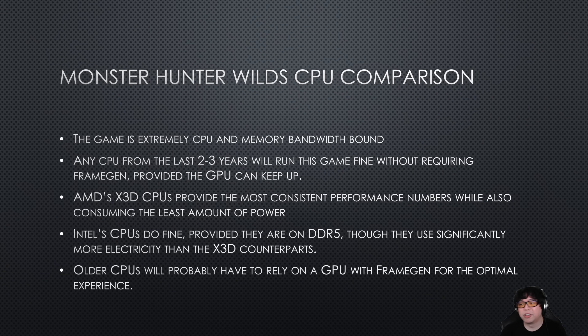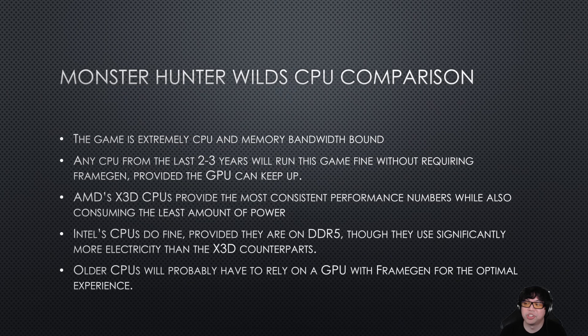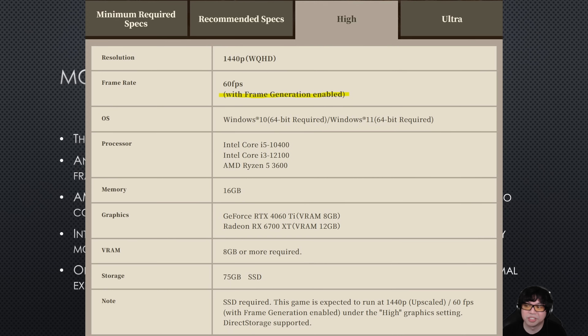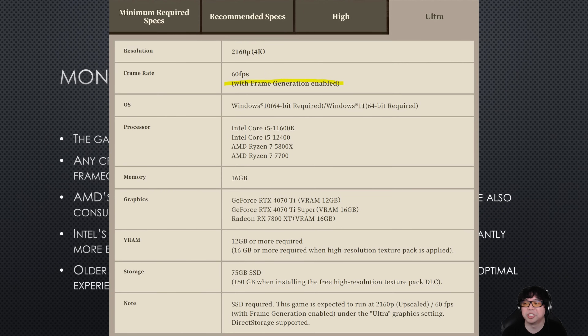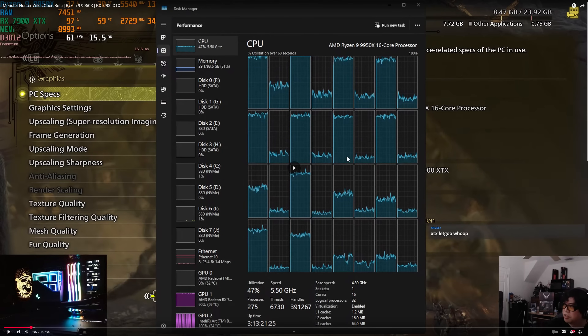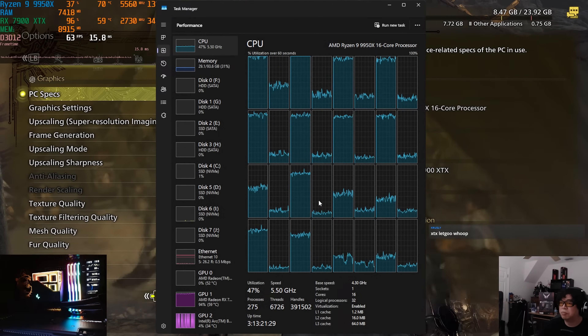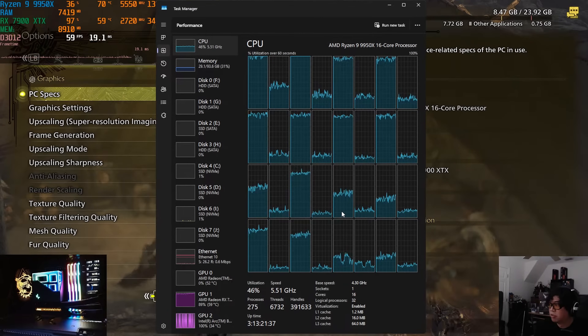Conclusion: for someone who primarily games and is planning to sink hundreds if not thousands of hours into Monster Hunter Wilds, X3D CPUs are the top choice. Capcom recommends turning on FrameGen in their benchmark and lists it as enabled on system requirements, indicating average hardware struggles with this CPU-demanding game below 60 FPS. If you can afford to upgrade one component, it would be the CPU and/or RAM. On AM5, simply upgrade to the latest X3D CPU while retaining everything else.